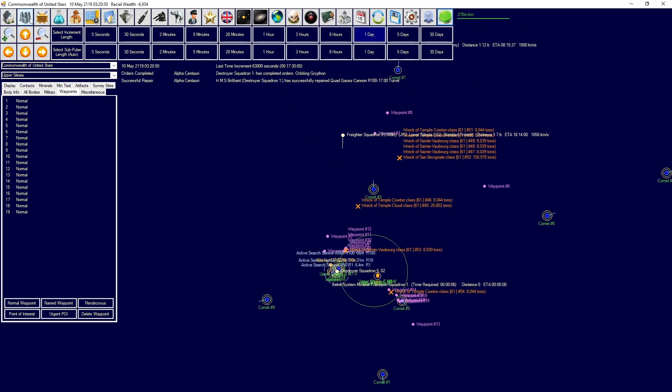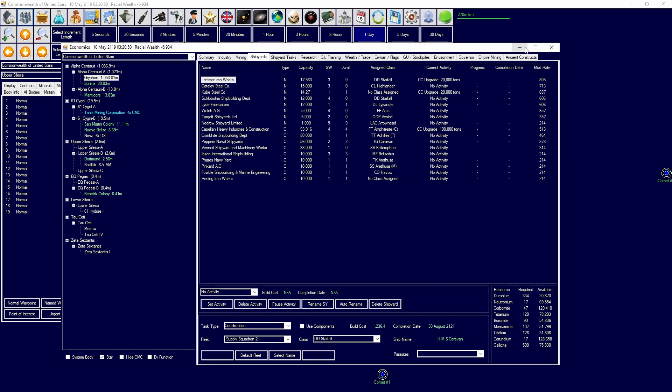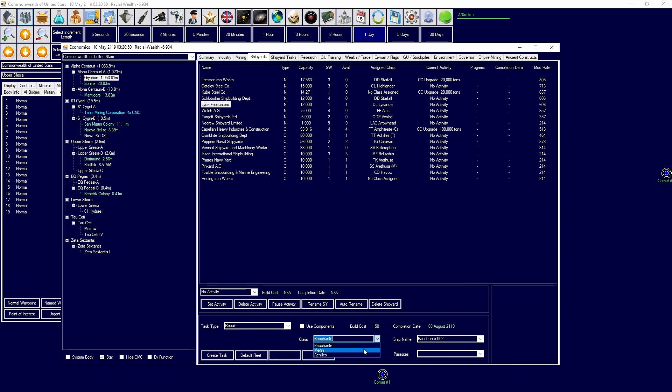They've arrived, they've repaired, completed orders and are in orbit of that station now. We should be able to begin repairing some of these vessels that are currently in orbit that do need some repairs. HMS Brilliant needs to repair, for example.